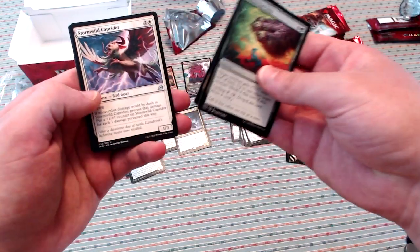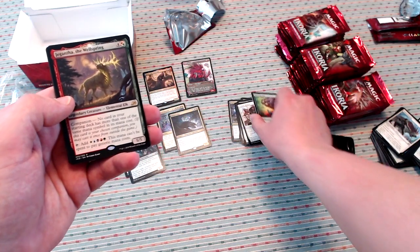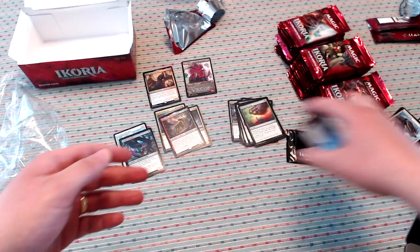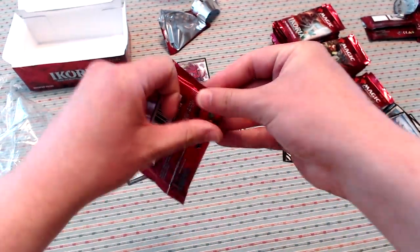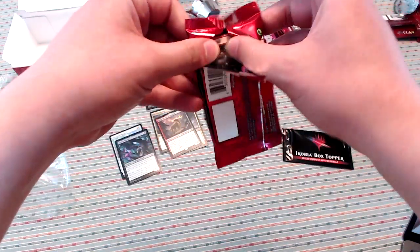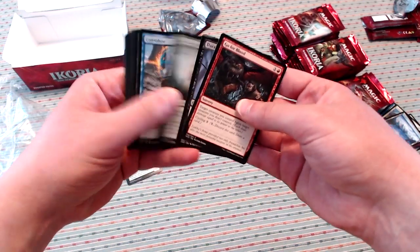Monstrous Steppe, Regal Leosaur, Stormwild Capidor, and Gigantha! Ever since the companion change, those aren't quite as good, but still a very powerful card.